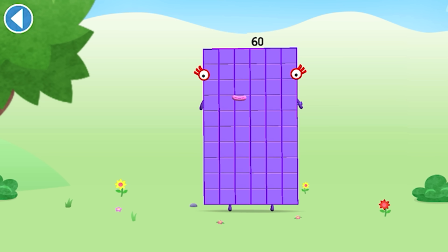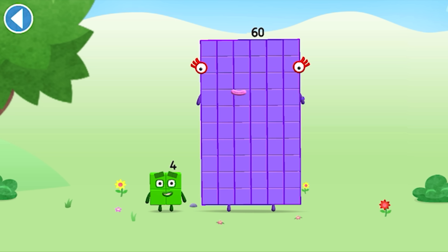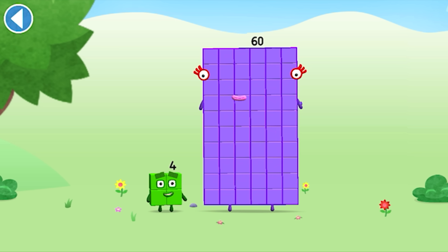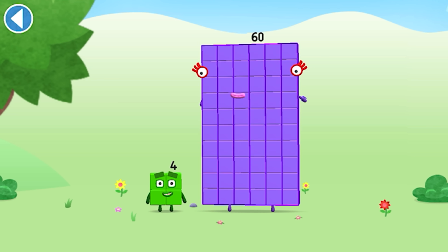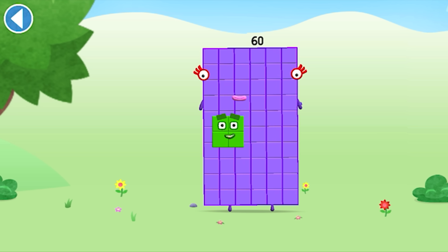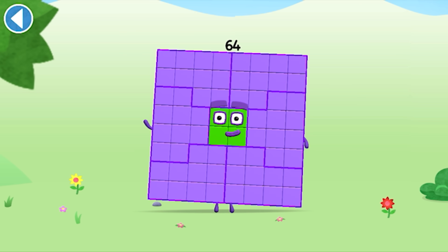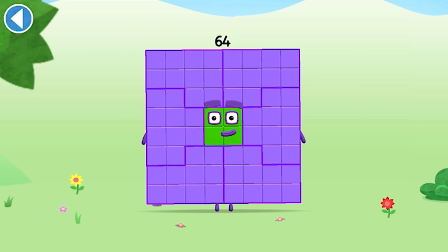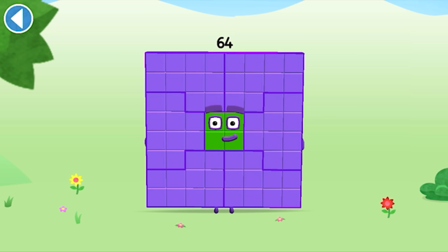You're about to meet Numberblock 64. Can you add 4 to 60 and make Numberblock 64? Drag Numberblock 4 onto Numberblock. Spot on! This is Numberblock 64. This Numberblock is made up of 64 blocks.